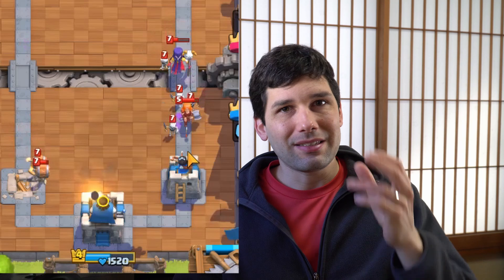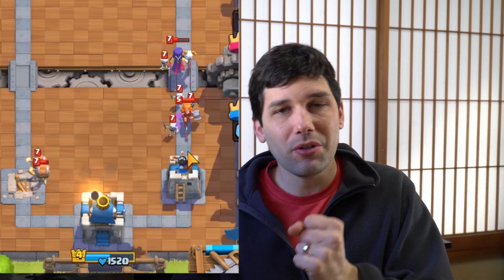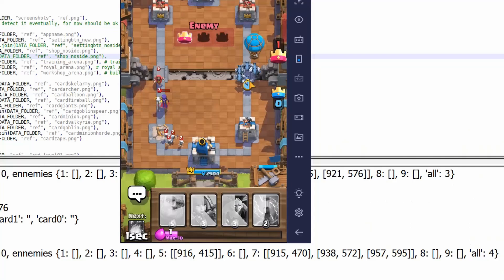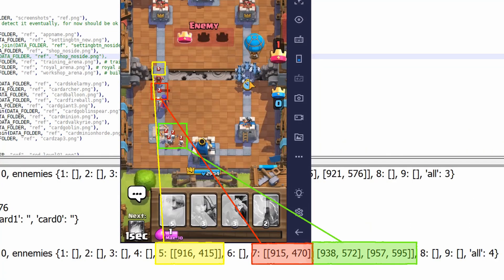Then a friend noticed that every enemy unit has its level printed in red above its head. So instead of pattern matching all possible units, I just need to match a number between 1 and 9 written in red — and that's surprisingly fast. It lets me know with very precise positioning where every enemy unit is. It still doesn't tell me which unit it is, but at least I know where it is and what level it is, which helps with card decisions.